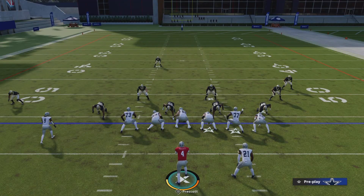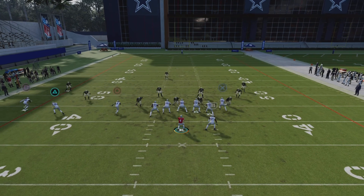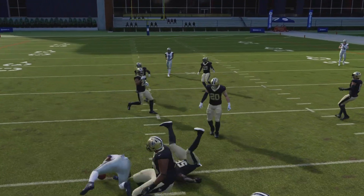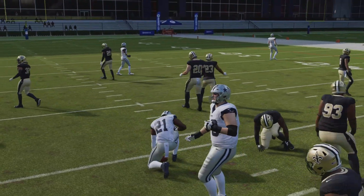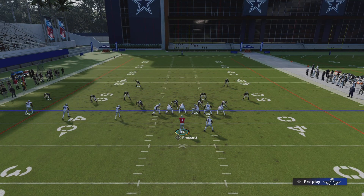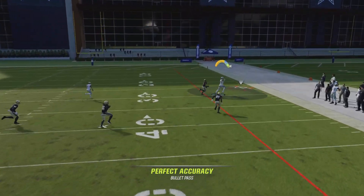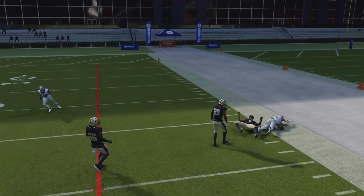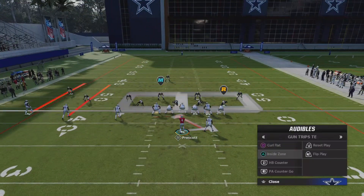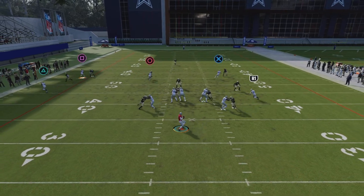This is the curl flat. I'll audible to it once again. You can run it stock — here's the running back open right here. It's just a nice change-up to keep the opponent off balance. This is for anyone looking for a new scheme tied to running the same playbook they're currently running. You can also throw it to that tight end up there. Very nice play — he wasn't open that time but I forced it anyway, just to show you. So very nice play to mix in, the curl flat.